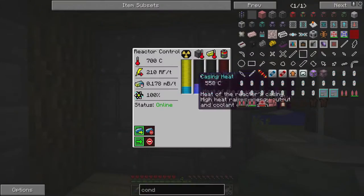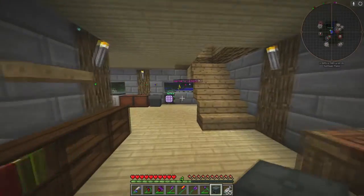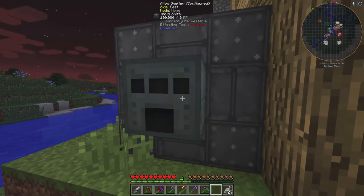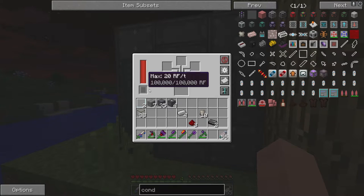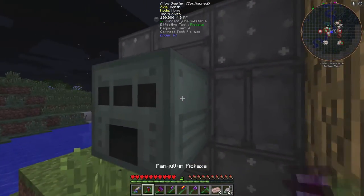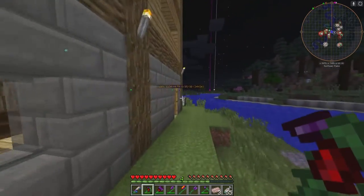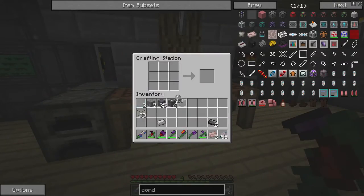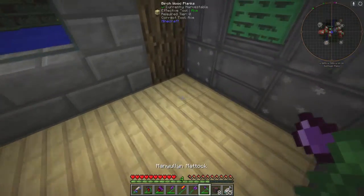Now that you have your alloy smelter and power running, come out to your back side where your power port is, put the conduit on here, and it starts to get power to it. Put three redstone and three iron in the alloy smelter and wait. Then you can break the conduit off, come to your crafting table — three here, three here, and three there — and that gives you eight conduit pieces.